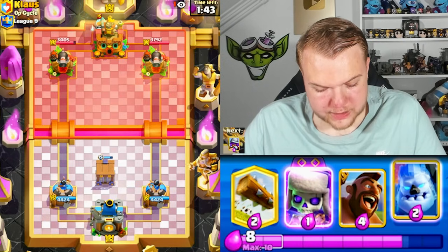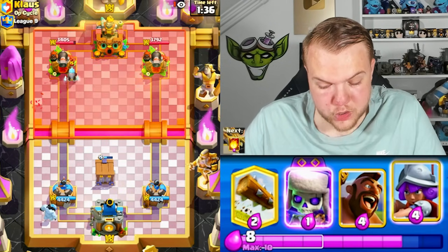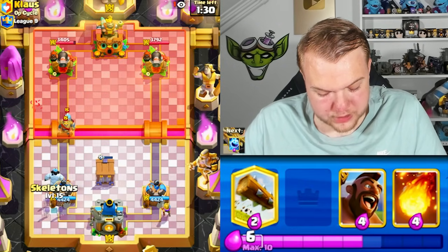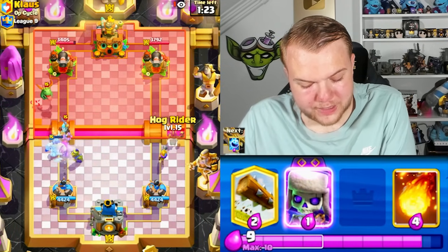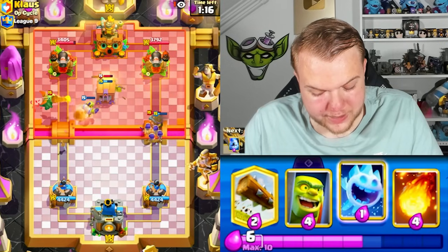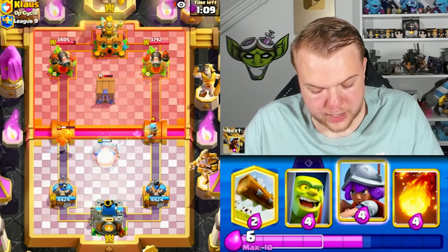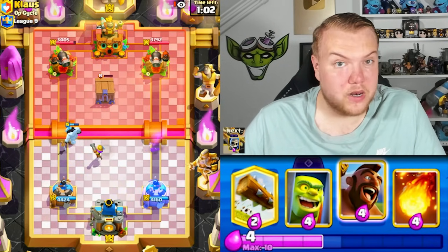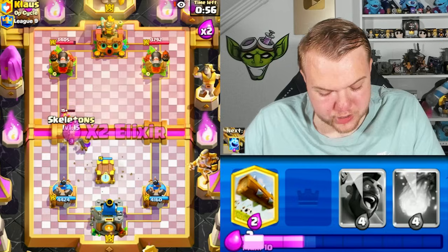He cycles ice wizard — I'll go goblin cage evolution and ice column. Need to be careful about giving him poison value, these matchups end up in spell cycle battles. Evil skeletons ready in case of graveyard — he doesn't use it. Hog rider right side even though he has goblin cage. These cannons are going to force out a tornado or poison. Ice column to distract the baby dragon, musketeer up high to snipe the ice wizard.